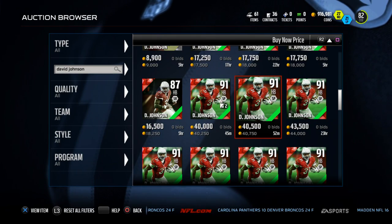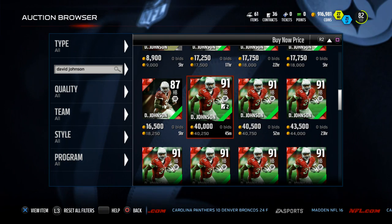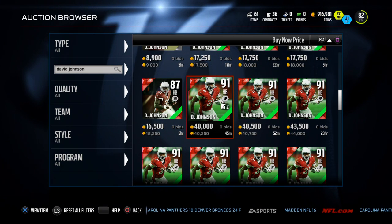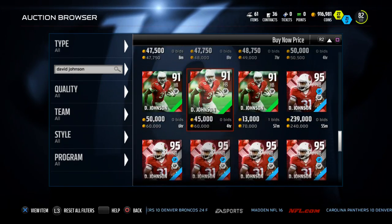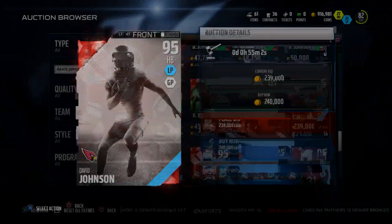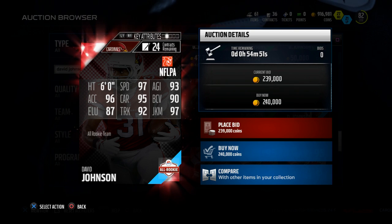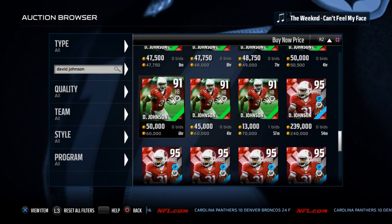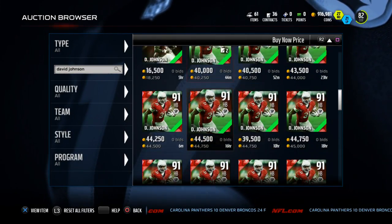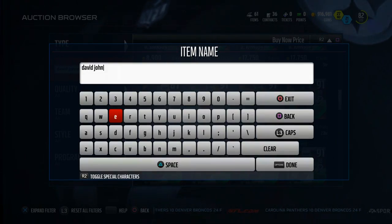He's going for about 40k coins. When you compare him to maybe a Terrell Davis or an Amon Green, his stats actually match up very comparably. This 250k All-Rookie card is a little bit better, but it's not a ton better — just some minor leaps, nothing too extensive. So I would recommend getting this 91 overall Team of the Week card; he'll do anything and everything you need a running back to do.